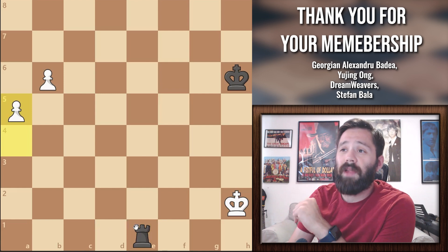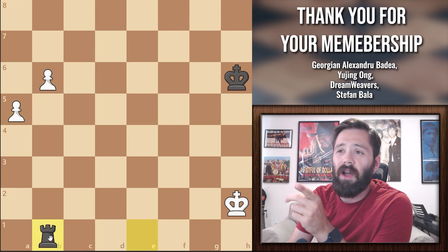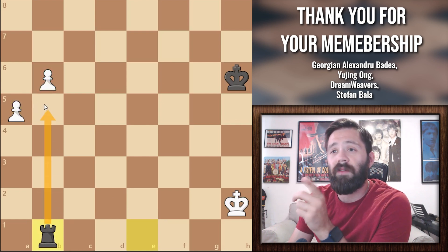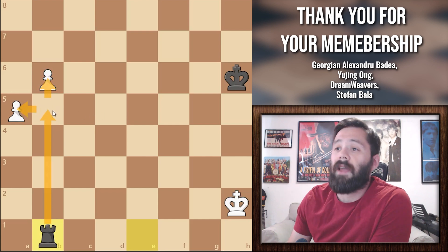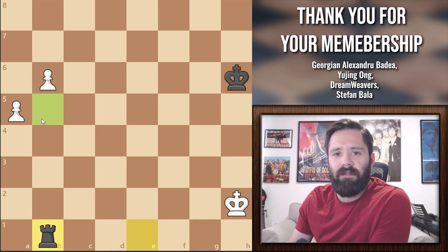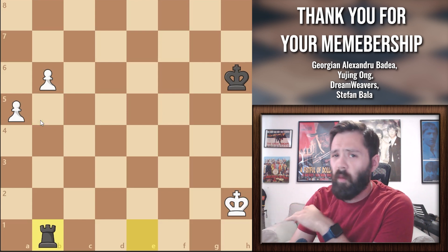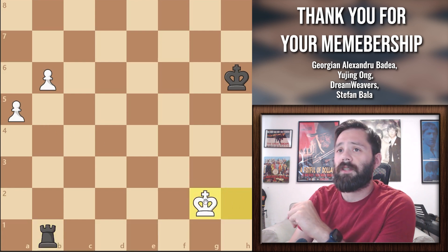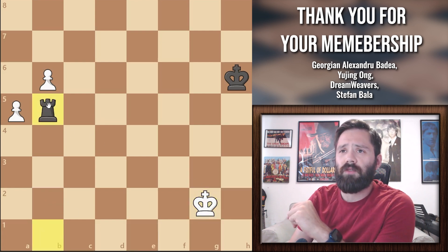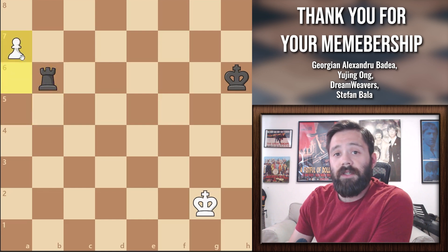The winning move for black here is actually moving the rook to b1. You want to put the rook behind the most advanced pawn, and afterward move it between them so that you can attack them both. In our case, after b1, you're going to want to move it to b5. From this position, no matter what white does, black will be able to capture white's pawns. King moves to g2, black moves his rook to b5 attacking that a-pawn, white moves to a6, and black will get there in time to stop the pawn from promoting.